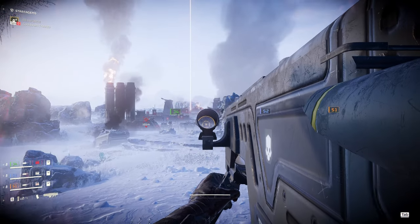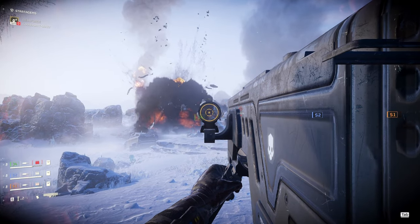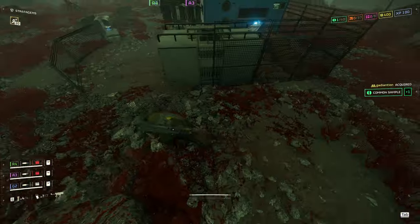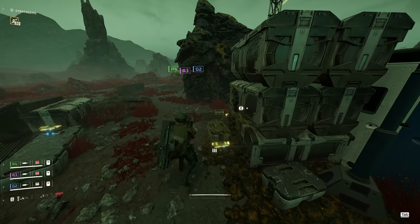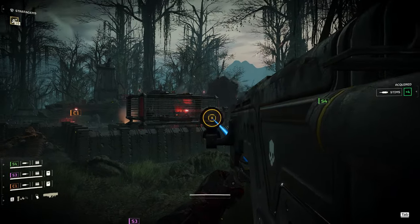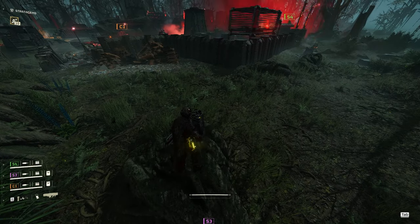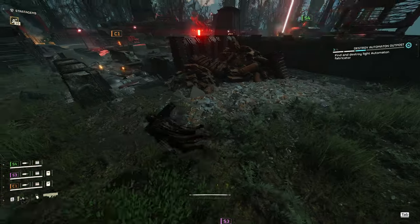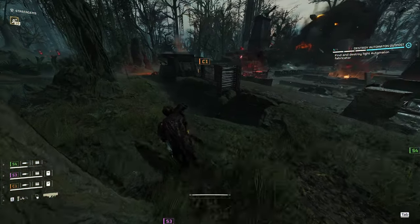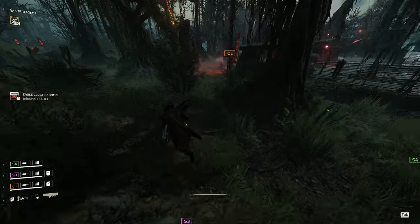Let me start with the utility this thing provides. You can think of the Commando as a baby between the Expendable and the Spear. Similar to the Expendable, once you fire the four rockets you just toss it aside — you cannot refill it from supply packs or ammo found in the world. Like the Spear, it can destroy a fabricator in a single rocket from any angle. It has laser-guided control by default, which you can disable by holding reload. Being a disposable weapon, it has a fairly low cooldown of two minutes before ship upgrades, just 50 seconds longer than the Expendable.